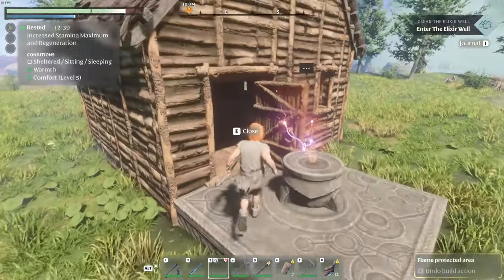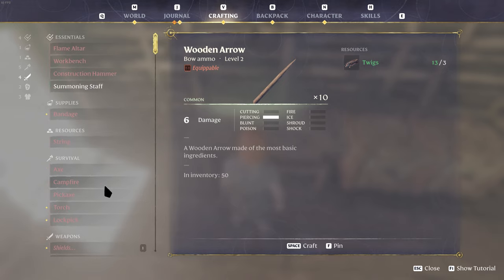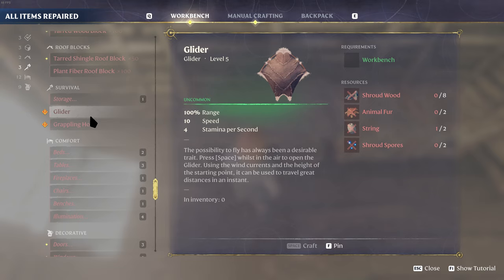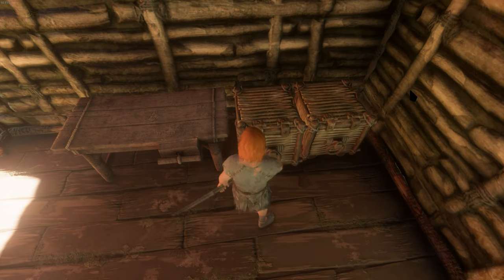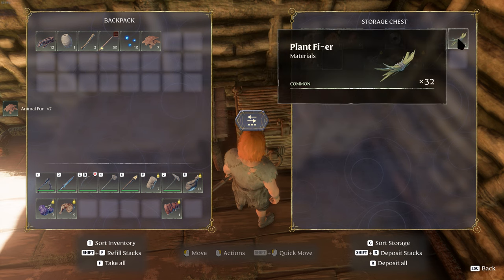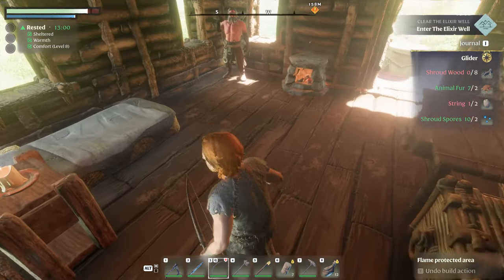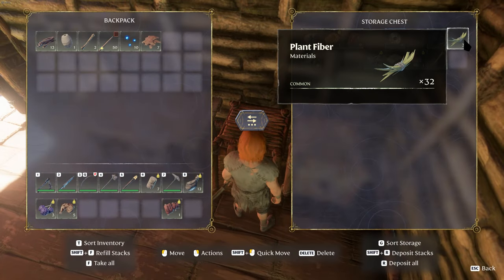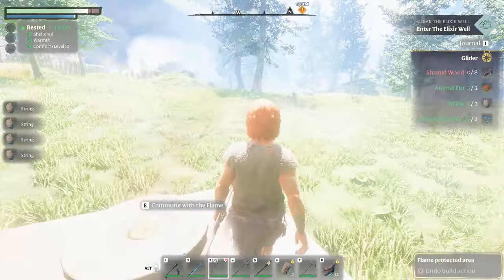The other thing I wanted to make is a glider, because it makes it a tremendous amount easier to get there. You can pin the recipe and it shows you what you need: shroud wood, animal fur, string, and shroud spores. I have shroud spores and animal fur. I don't know if I have any shroud wood, but I can get that from just going inside the shroud. For string, I need more plant fibers. Okay, I can make a couple of string — that seems pretty good. All we have left is shroud wood.